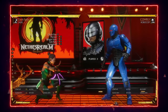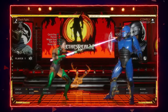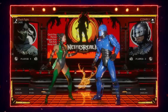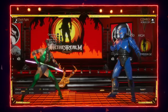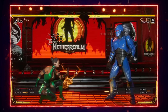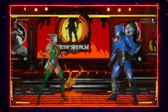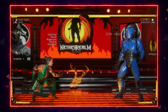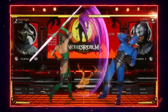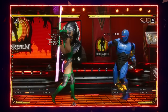Her back two is a multi-hitting high, and together with the down four they are excellent spacing tools. Her down two — her uppercut — is potentially the best one in the game. It is a nine-frame startup, so it's very fast, and it's great for anti-airing. It's only negative nine on block, so it's not getting punished due to pushback.